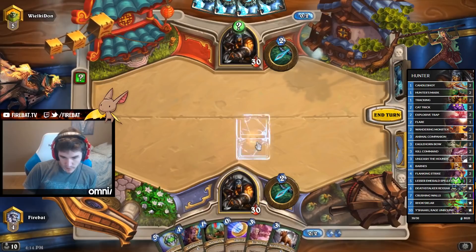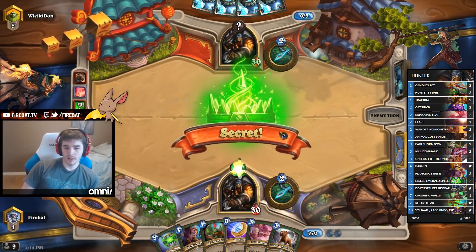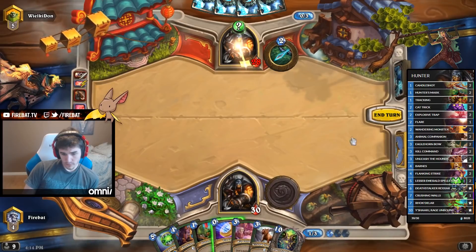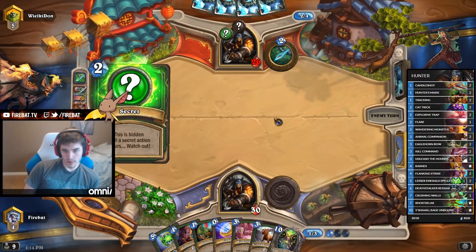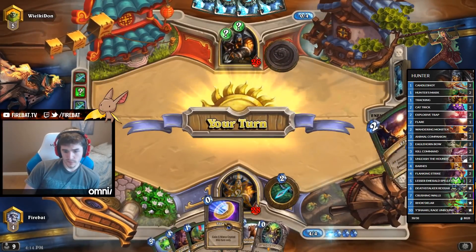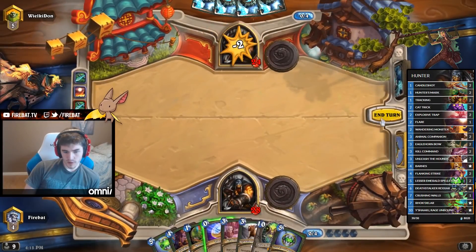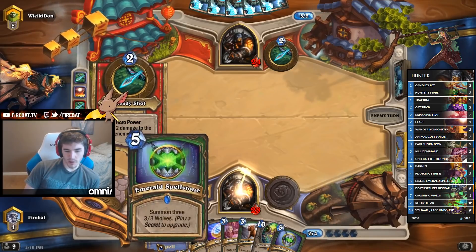This counters Cat Trick so hard. That Huffert is lit up! We get the first Spellstone off, so it's pretty good — if he doesn't have Barnes. Just play around Cat Trick a little bit, I guess, and give us another out to hit a Secret. Maybe that's just wrong. But if it's Cat Trick, I want to play the Flare that turn.